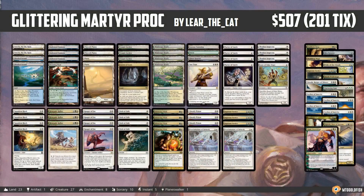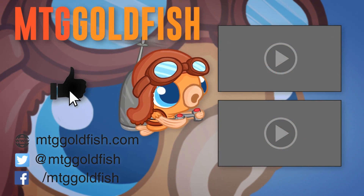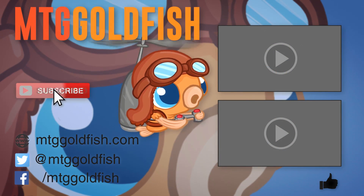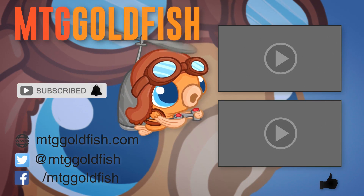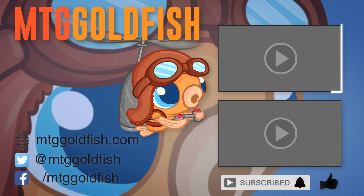And that is Glittering Martyr Proc for Modern — that's our instant deck tech for today. Thank you very much for watching; I hope you enjoyed the video and I will talk to you soon. If you enjoyed it, help us out by clicking that like button down below, and to keep up on all the latest and greatest click that subscribe button. Don't forget to hit that bell icon to get alerts whenever we have new videos.